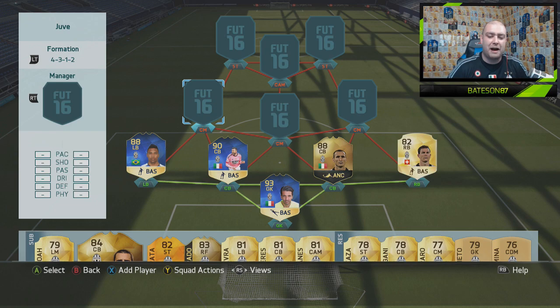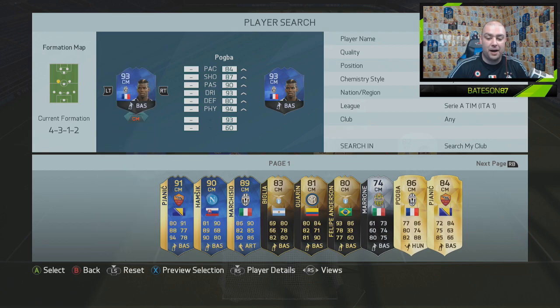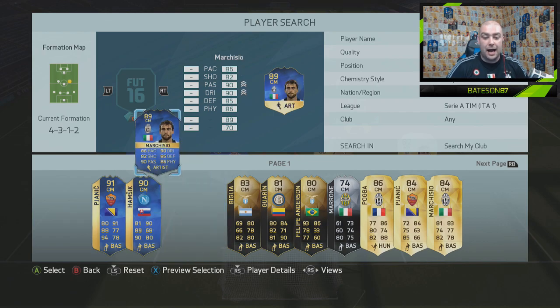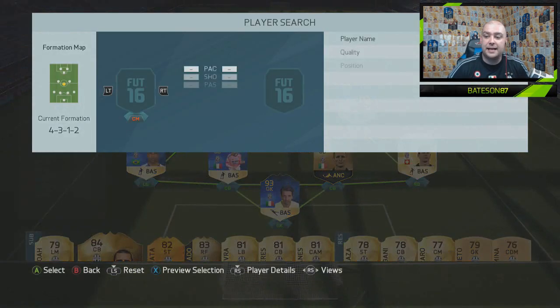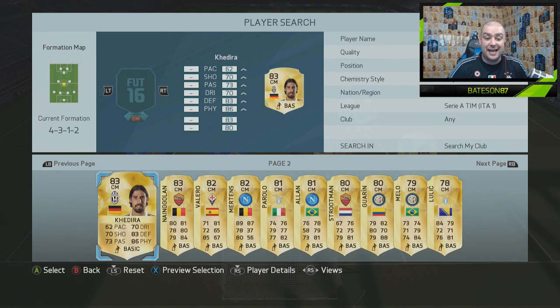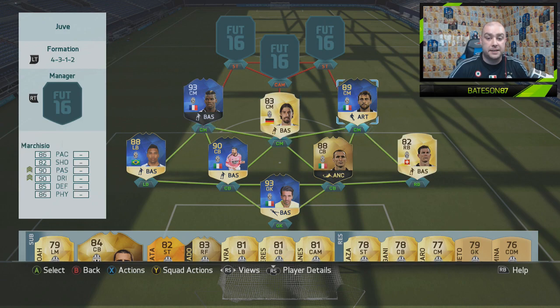I can already tell that this defence is going to be absolutely ridiculous. I find it very rare that my opponent is going to break through my midfield because it is overpowered. Centre mid on the left-hand side, we go with Team of the Year Pogba. On the right-hand side we go with Team of the Season Marchisio - very, very good player. And finishing off the three centre midfield positions, we go with a defensive-minded player that a lot of people don't use - it is the German Khedira.